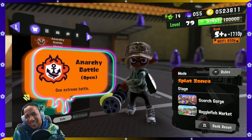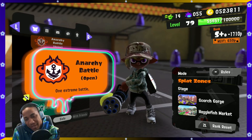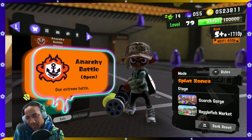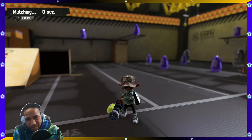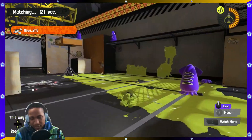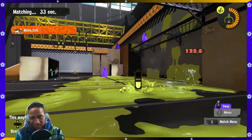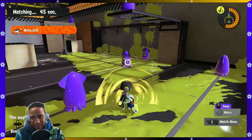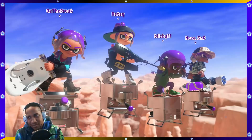Oh man, Splat Zones on Scorch Gorge. Alright, so three matches with the Zinc Mini Splatling, and also two Anarchy Opens with the standard Mini Splatling. Early looks — I'm kinda liking this weapon. Positioning is still kinda weird. Usually splatlings are just meant to be backlines, at least with the Heavy Splatling and the Hydra. I have yet to know how it really goes for the Nautilus. But I guess this is supposed to be an aggressive splatling.